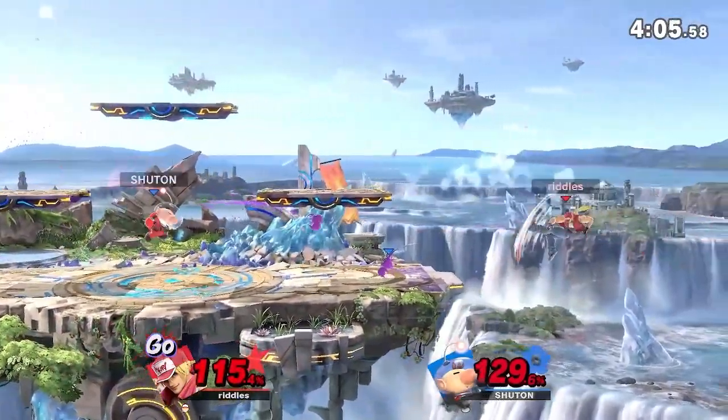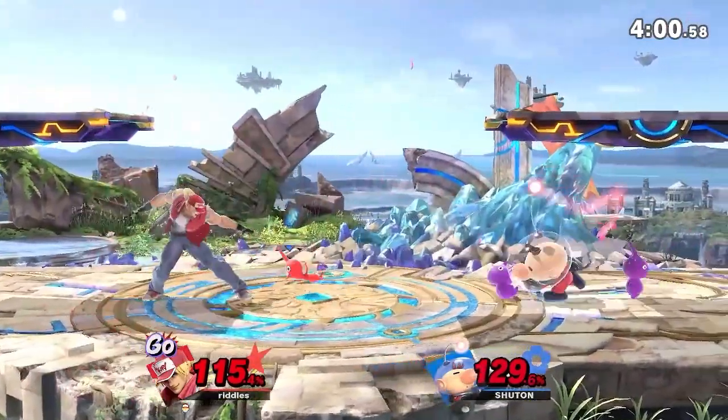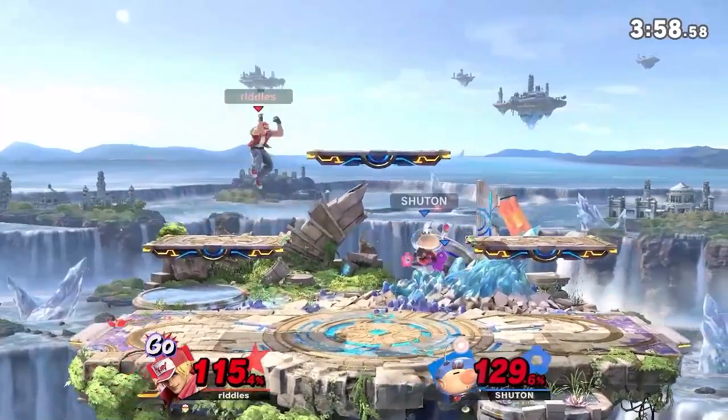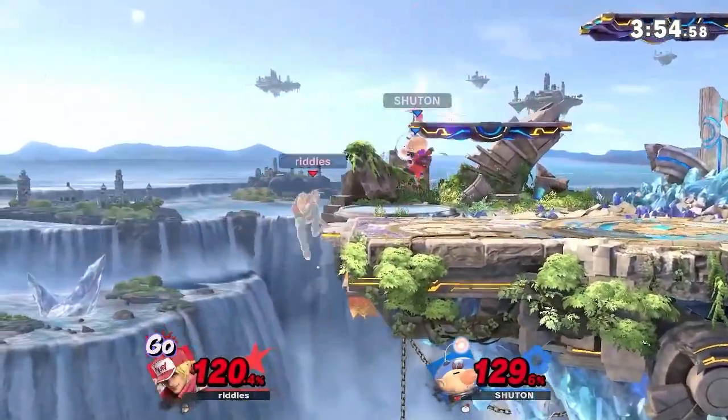You see Riddles kind of do the dash forward, dash tag — you can dash forward and just throw out one jab, see if you can get the connection there. A lot of confirms Riddles can look for here. But Chuton just getting all these straight hits with the Purple Pikmin.